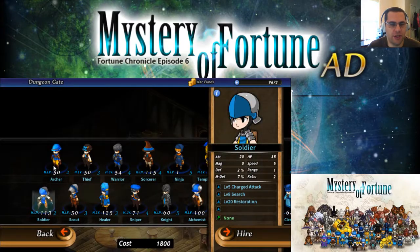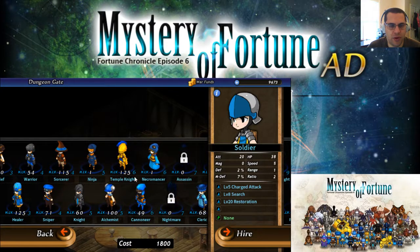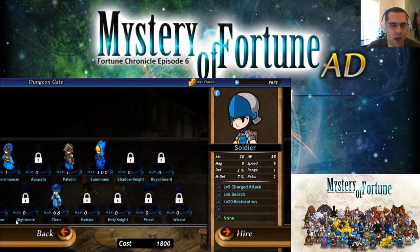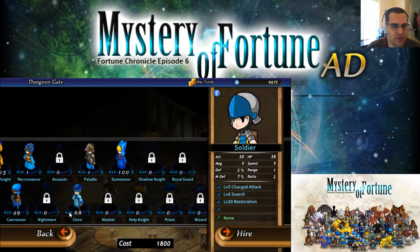Let me hop over here into the mercenaries. You can see I've leveled up a little bit. I've got my healer at 125 and the sorcerer at 115. I now have alchemist at 100. The temple knight — which is awesome — at 125. I may be keeping the temple knight around for a very long time. I've got a ways to go still. I started leveling up my cleric and I popped my summoner up to 100. I have not used the summoner yet, so we're going to see how that goes.